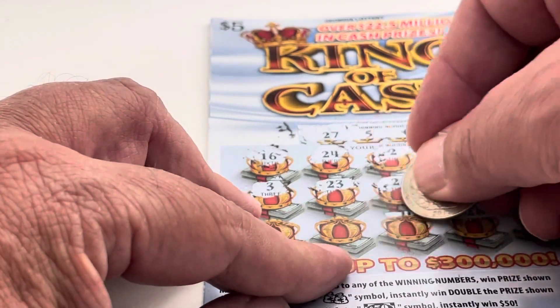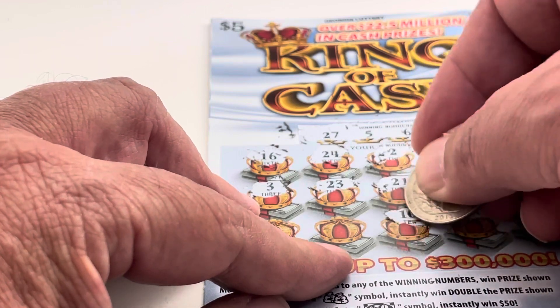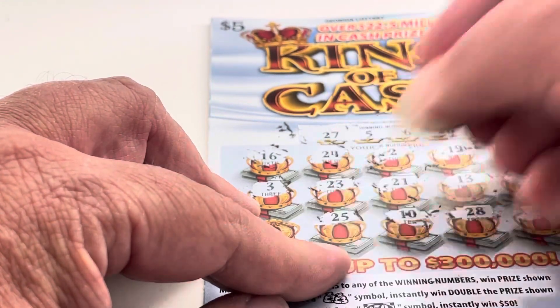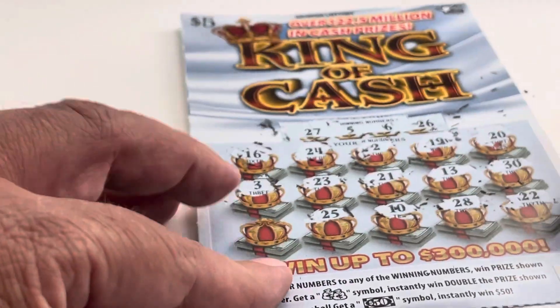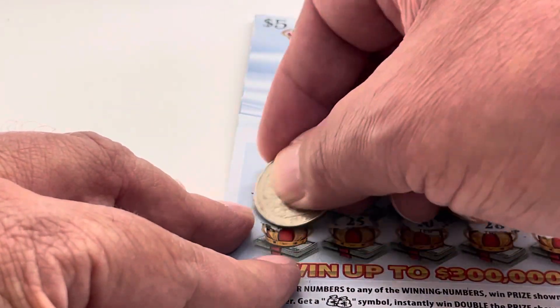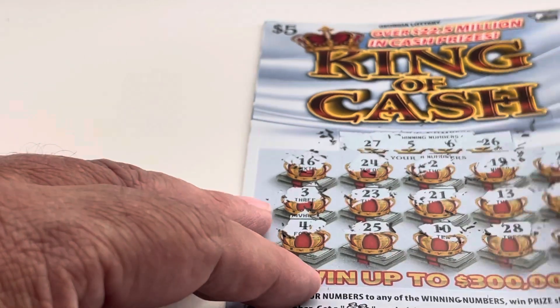28 — one off. 10, 25. We've got 25 and 28. We need 26 and 27. So our last chance was 4. We didn't hit on that one. That's okay.